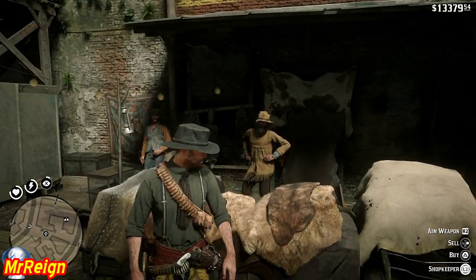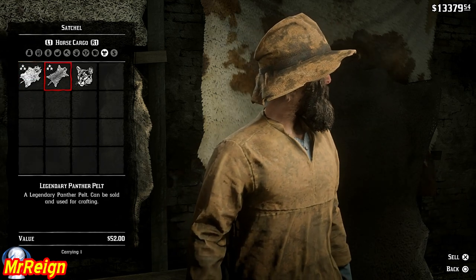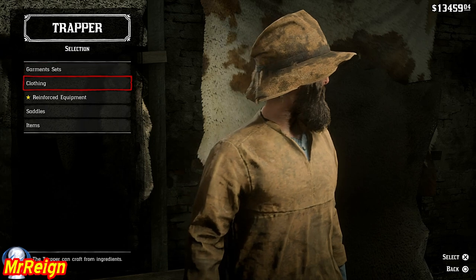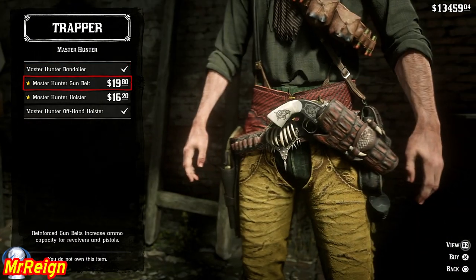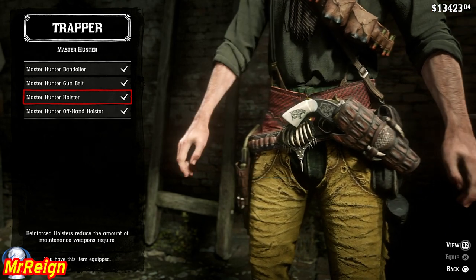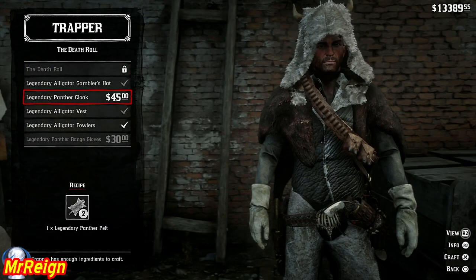Head to the trapper, load your horse cargo, and sell. I've got the ball belt in there as well — all made to measure, that's also coming up. Reinforced. Head down to the master hunter and the gun belt and holster are yours.